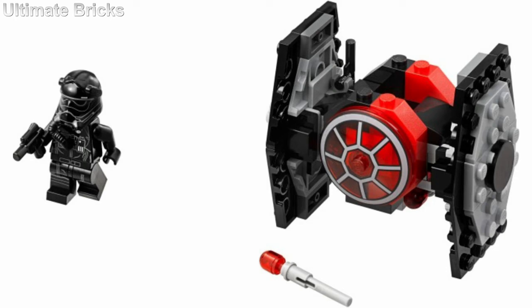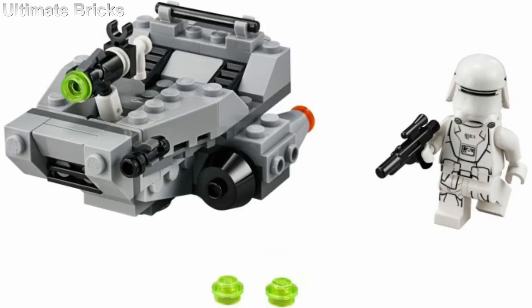Coming up next is the First Order Snowspeeder, a vehicle that didn't really get a lot of screen time in the movie but still is really cool. Another great thing about this Micro Fighter is the figure you get — a really cool First Order Snow Trooper minifigure. The guns look really cool, the engines look really nice, and I also like the turret on the front, because the figure can move around and kind of adjust it.